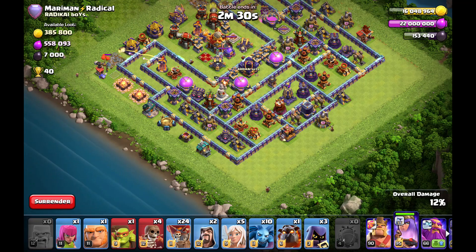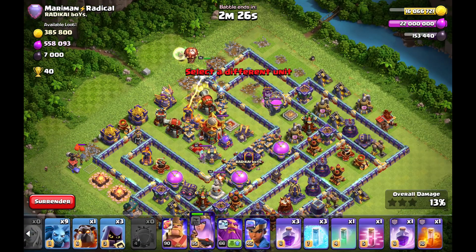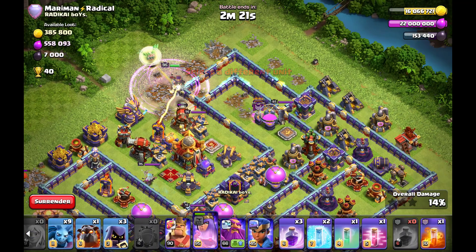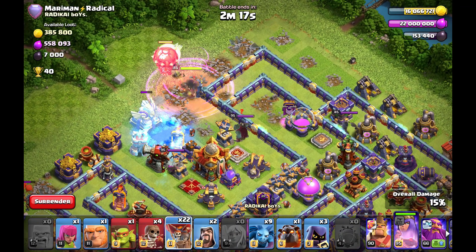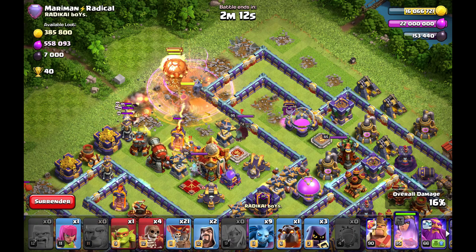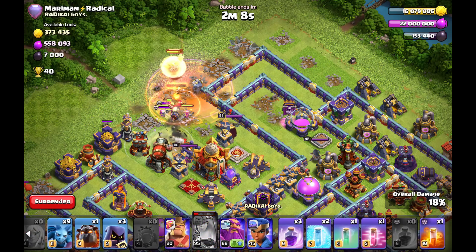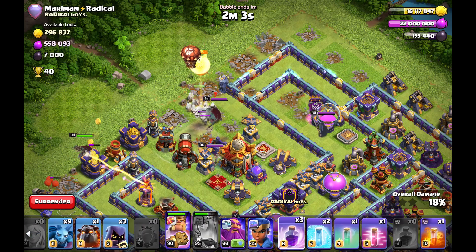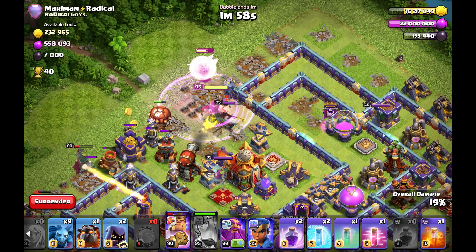There's an interesting tall compartment with the rage tower and poison tower at this stage. I have to use a lot of freeze spells because when you have such a teaser base — with the Eagle completely outside — there are normally many traps. As you can see, the balloons are finding many traps against the healers, so it's important for me to use the healers here.